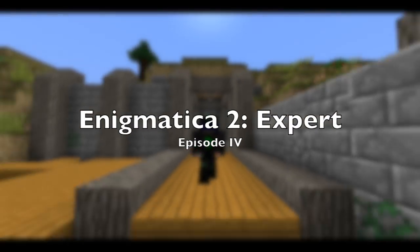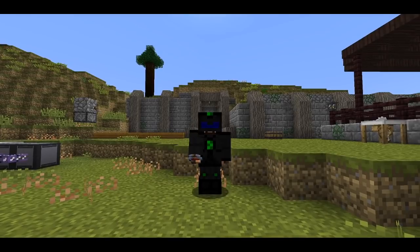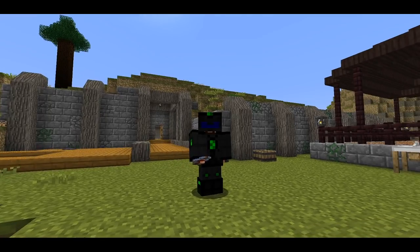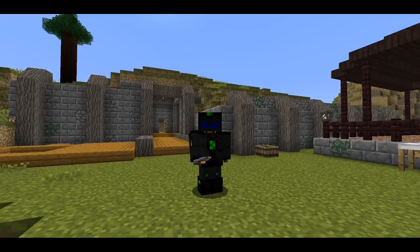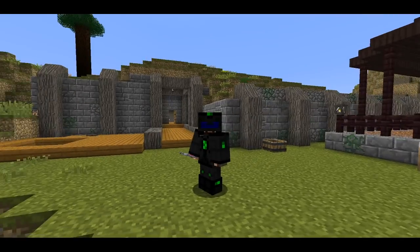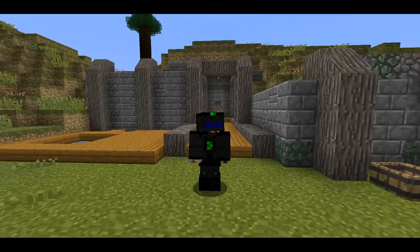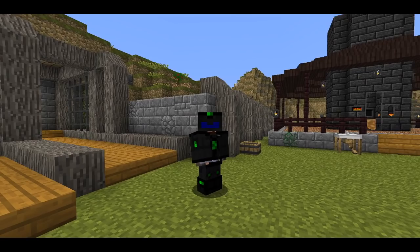Hello everyone and welcome to episode 4 of Enigmatica 2 Expert. In between episodes I realized this is not going to be a modpack I can finish in 10 episodes like Stoneblock. We're probably going to go until episode 20. So I decided to make this place look more homely, make a mark on the map and make some new buildings. I know they're not a work of art but I have limited material and this is like after 10 attempts. So it's still a work in progress.